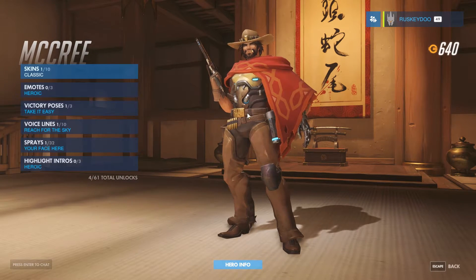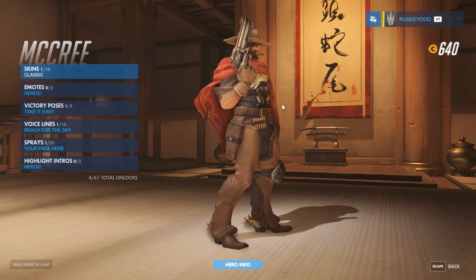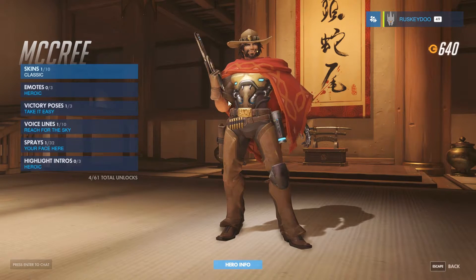Okay, this is McCree. He's our cowboy gunslinger dude, and I think in general he's really cool design. They wanted a Clint Eastwood type cowboy person — they've got his Clint Eastwood-y shawl thing, he's got the hat, the kind of long-distance eyes.